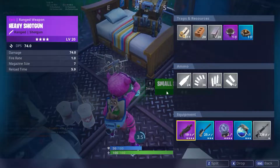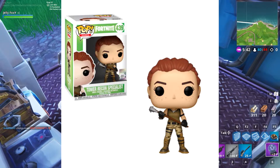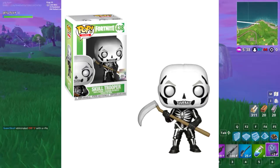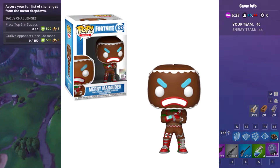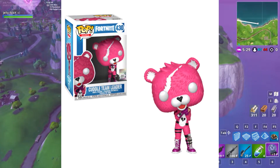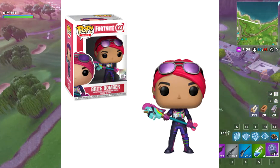I'm going to quickly go over the ones that were announced. We have the Tower Recon Specialist, High Rise Assault Trooper, Black Knight, Moonwalker, Skull Trooper, Love Ranger, Merry Maradour, Crackshot, Red Nose Raider, Codename Elf, Cuddle Team Leader, Omega in Full Armor, Bright Bomber, and Raptor.